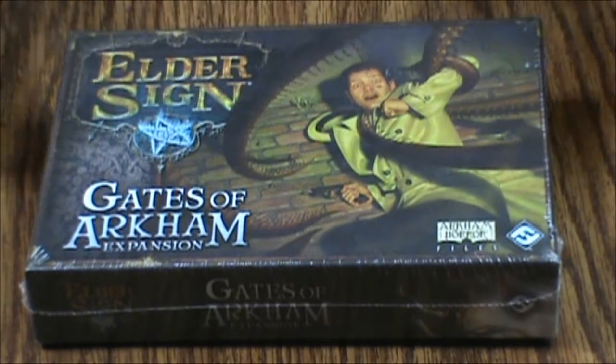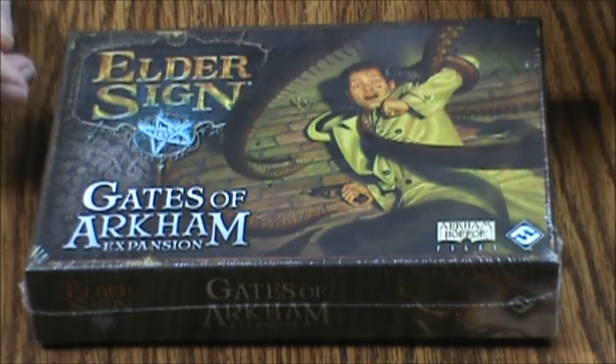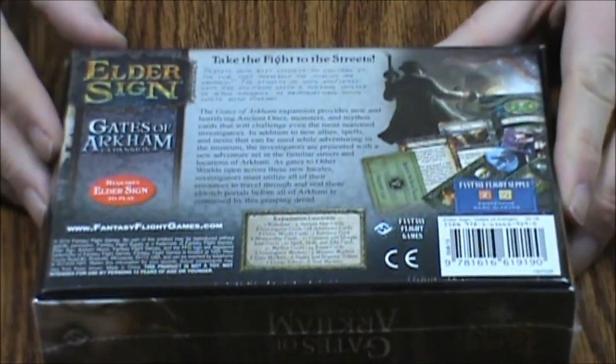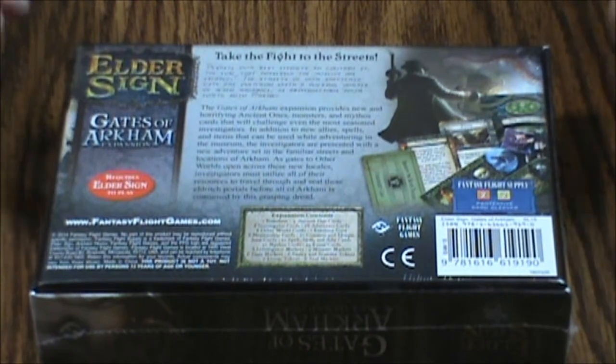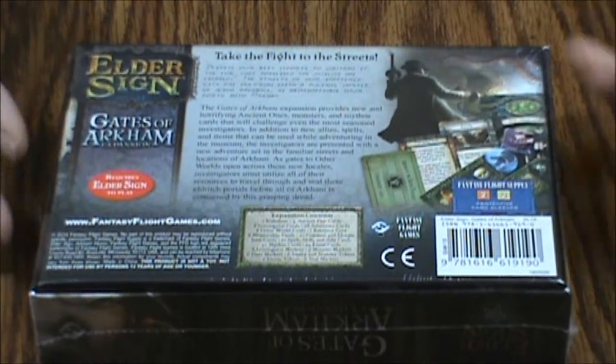Hello and welcome to another What's Inside. Today we are looking at Elder Sign: Gates of Arkham Expansion from Fantasy Flight Games. There's a whole bunch of cards in here. Looks like a pretty awesome addition to the game. Now you do need a copy of Elder Sign in order to get any use out of this, but let's open it up and see what we've got.